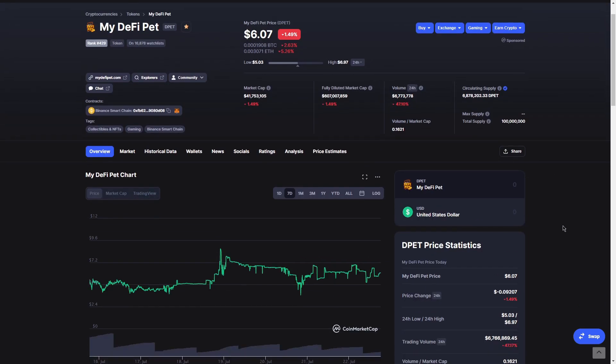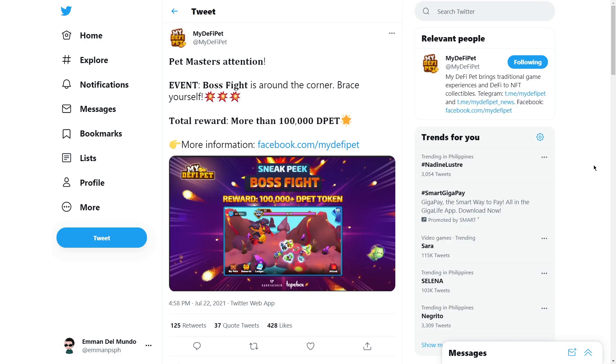Yun din yung potential ng D-PET. Yung next nating pag-uusapan, ito yung parang first opportunity for us players to earn some money or earn some D-PETs in this game. I just stumbled upon this tweet sa Twitter ko kasi na-follow ko yung MyDefiPet na page. And sabi niya, pet master's attention — magkakaroon na ng boss fight event. The total rewards is more than 100,000 D-PETs. Pagka-ti-name $6 man, that's $600,000.